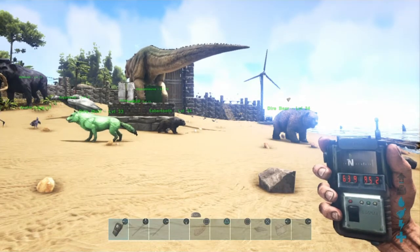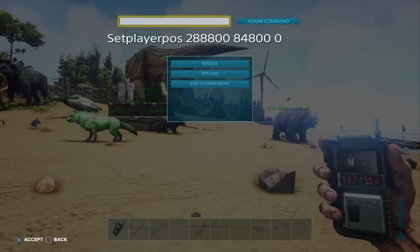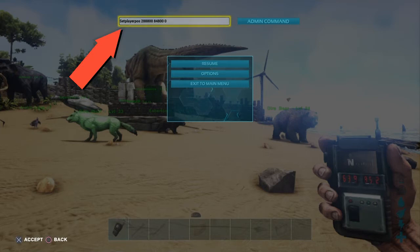We're going to hit the options button and go ahead and put in 'setPlayerPosition', then a space. We put those two numbers in reverse from what we calculated — so it's 288,800, a space, then 84,800. For the altitude we'll put zero in for now because we don't know it yet. I'd recommend having God mode on in case it spawns you too high.